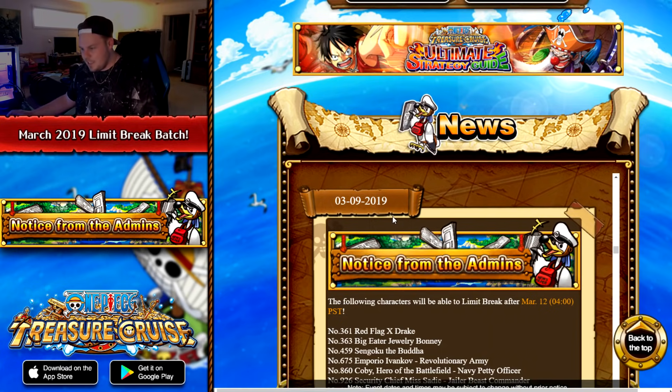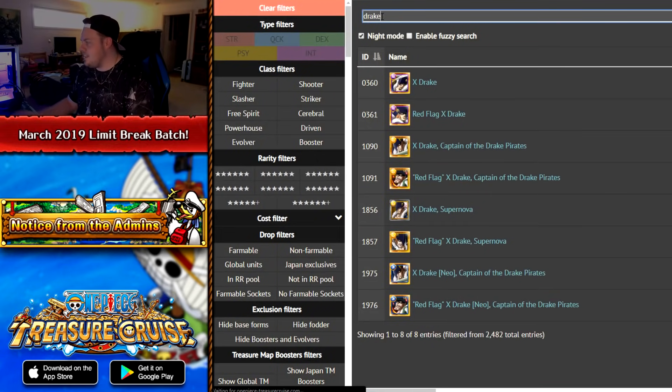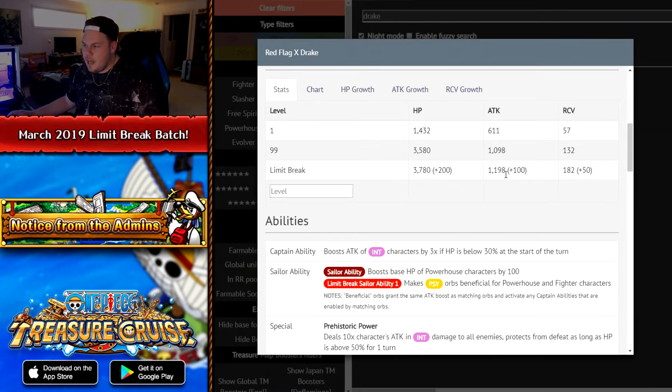There are a lot of characters to discuss. The first character is Red Flag X Drake, which is like one of the oldest rare recruits in the entire game. X Drake is an INT character — INT powerhouse fighter. His Limit Break stats are pretty weak. Nearly 4,000 health is pretty good for an old Limit Break, but not even 1,200 attack is just ridiculous.